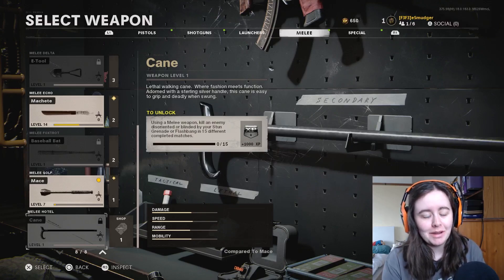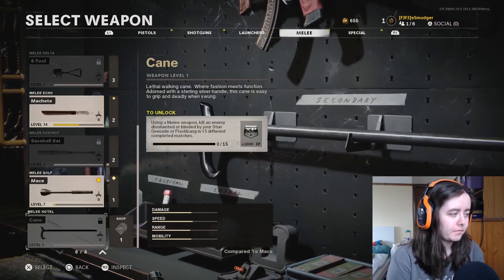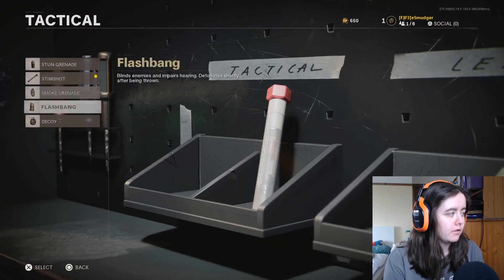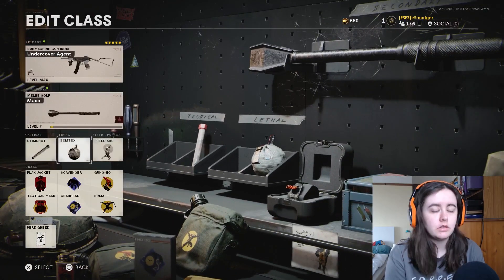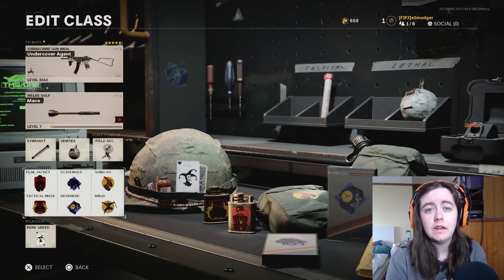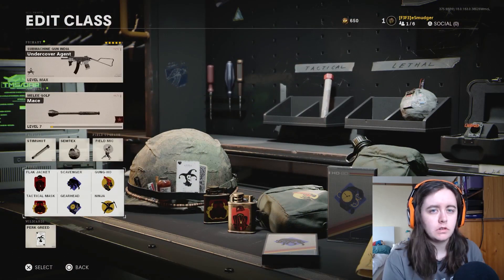For this one, you have to kill an enemy disorientated or blinded by stuns or flashes across 15 different completed matches, which is really just the worst thing in the world. Obviously you're going to want to make sure you have either a stun or a flash equipped. It's difficult to keep people disorientated for long enough because so many people run Tactical Mask, and so many people are going to be running Tactical Mask trying to unlock this weapon in the next 2-3 days.